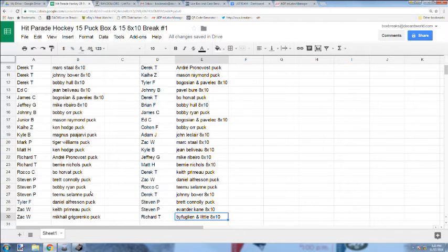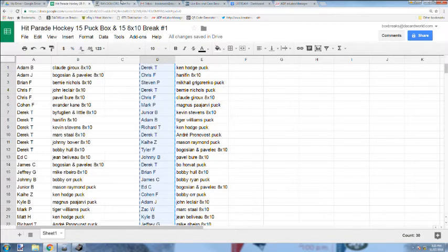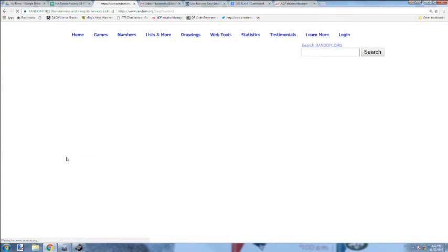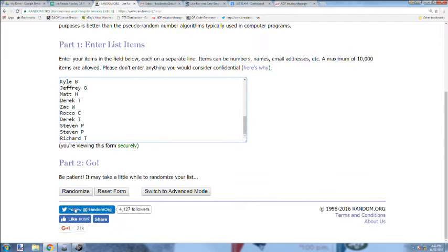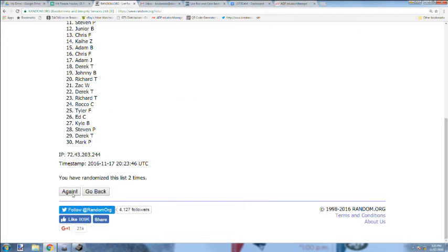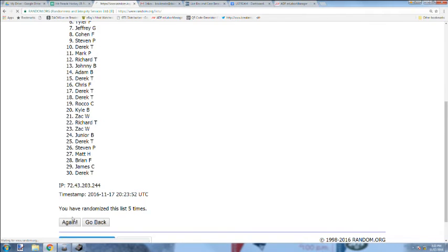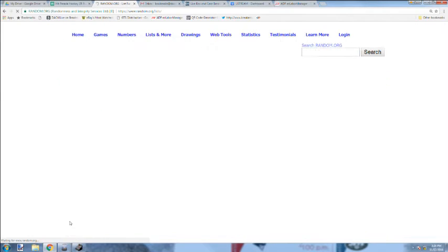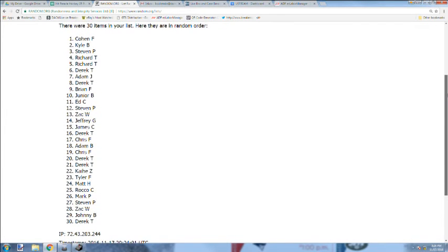Best of luck to everyone with the Connor McDavid jersey. Rolling now — 1, 2, 3, 4, 5, 6, 7. And the winner of the jersey is Cohen! There you go, buddy — that's all yours, man. We'll get all that shipped out to you. Congrats.